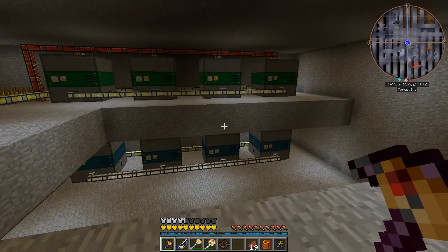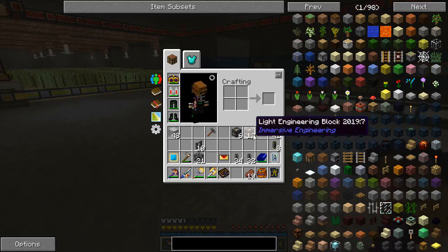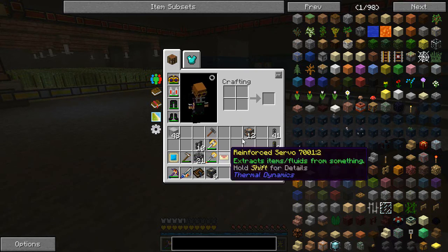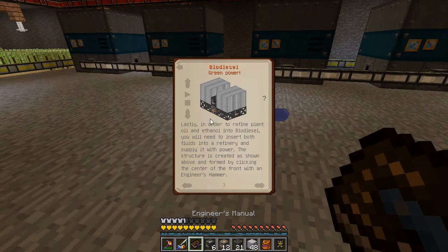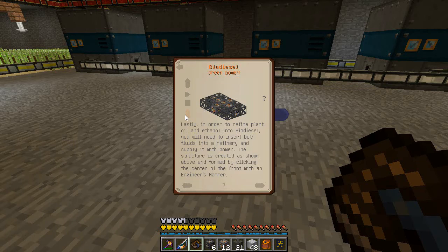We've done the farms, we've done the fermenters and the squeezers. Next thing we need to do is get ourselves some refineries. Now I've made enough bits here to make two of them. They've actually changed the pattern since last time — this one looks quite a bit different with the sheet metal blocks instead of steel scaffolding. Seems a bit more straightforward now.